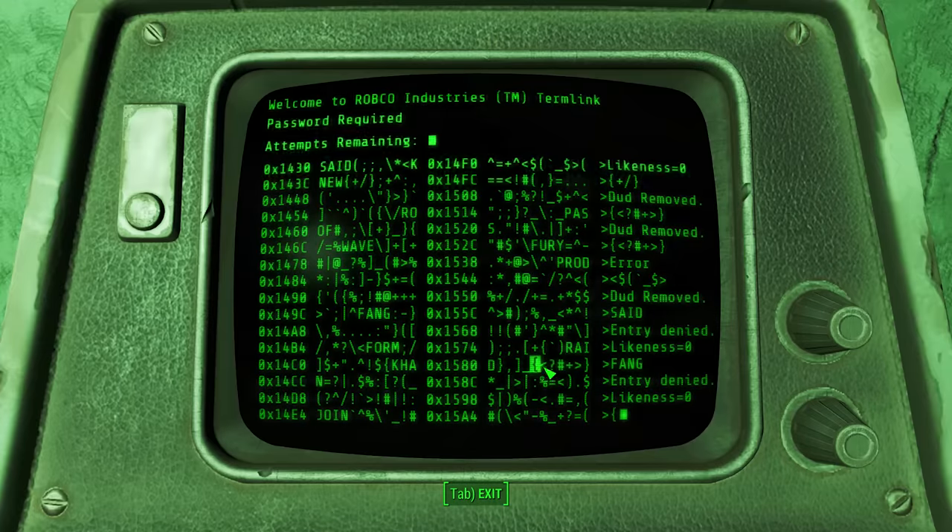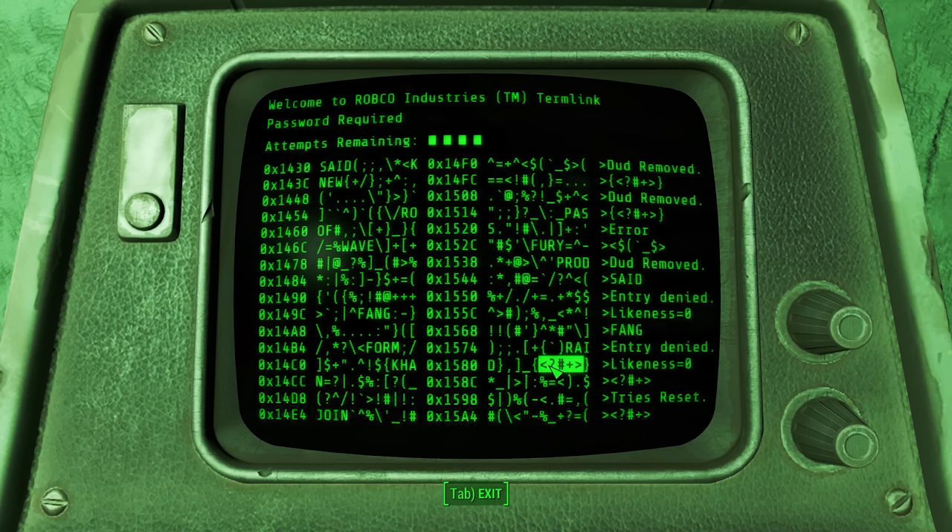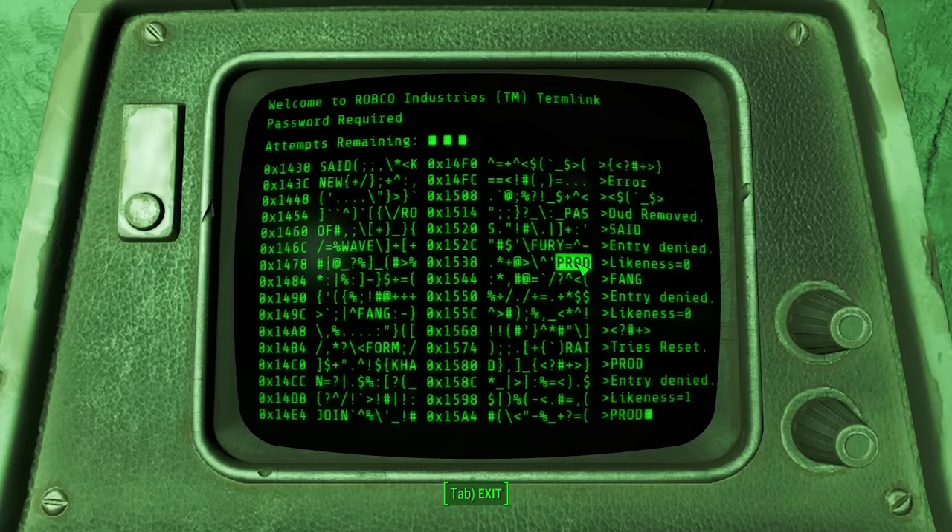When hacking terminals, you can reset your number of tries as well as remove dud words by looking for specific sections — brackets and arrows that highlight a specific section. Clicking that will remove dud words and reset your tries. It's good to do this if you've used a couple of tries and aren't close to finding the right word. Remove all the duds, find the one that resets your tries, then start again — chances are you'll find the right word.